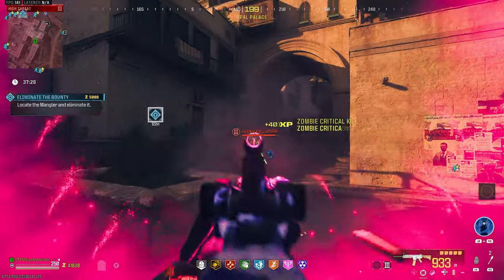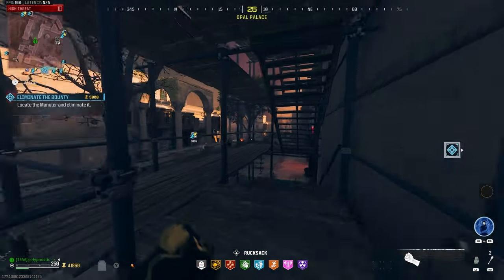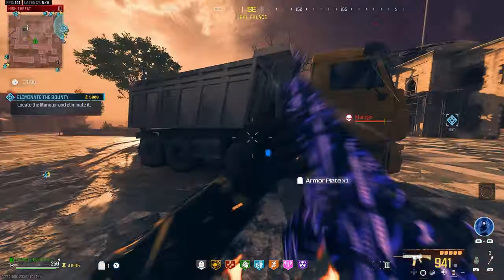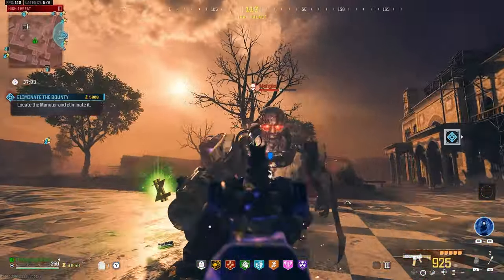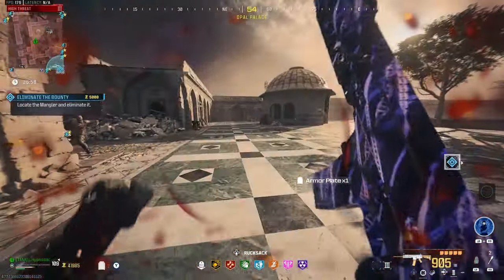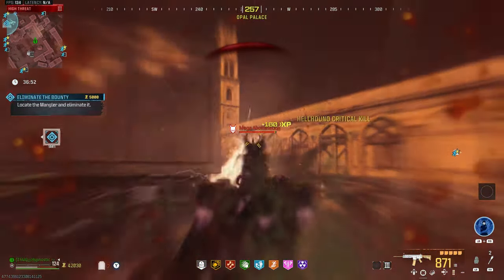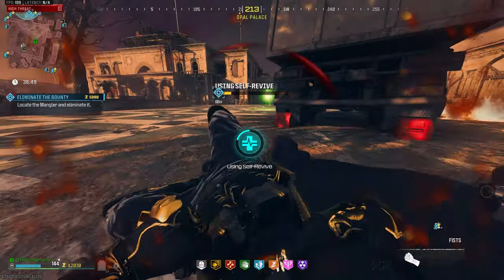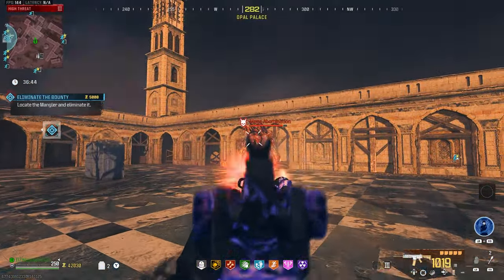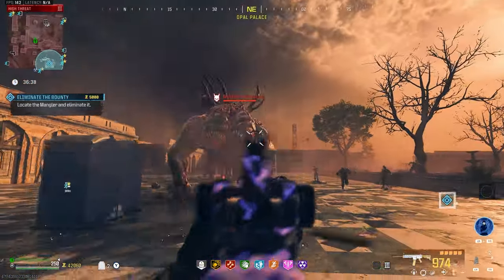The damage output on this TAC-56 is just insane. I don't think we're going to have any issues taking out these HVTs. There's a lot of zombies back here — let's take them all out. Got a Mangler back there too. Quickly dodging that and we've already taken out the Mangler. We need to back up now — laser attack's coming in. Starting some criticals on the Mega. They came from the left — let's burn the self-res. The Mega Abomination is still back there.